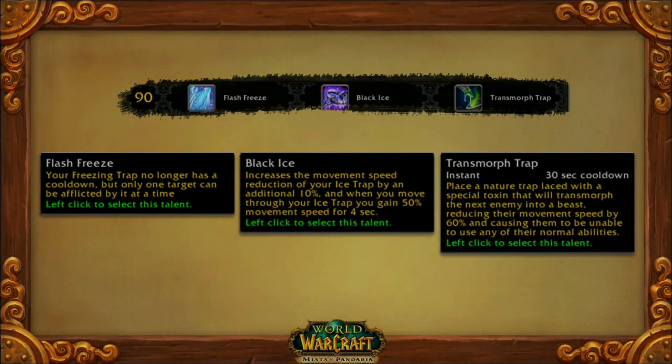One thing we haven't seen a lot of yet in the hunter tree are traps. Level 90 is all about your traps. Flash Freeze means your Freezing Trap no longer has a cooldown — you can keep using it as much as you want. Black Ice is a really interesting one: it increases the movement reduction speed of Ice Trap, but it also improves your movement speed as long as you're moving near the trap — kind of a buff-nerf there.